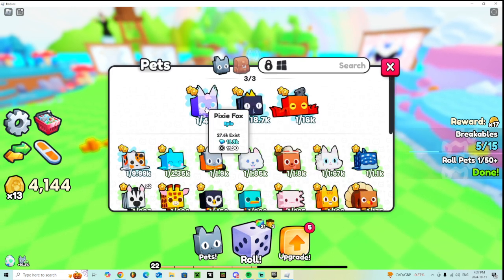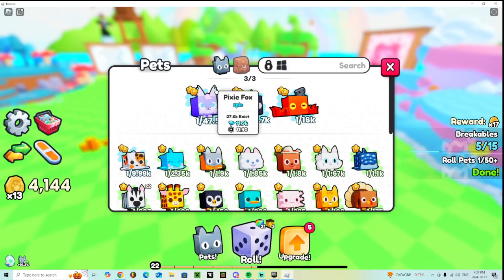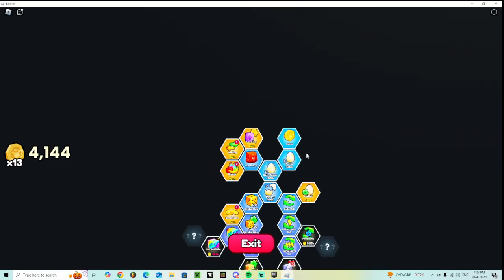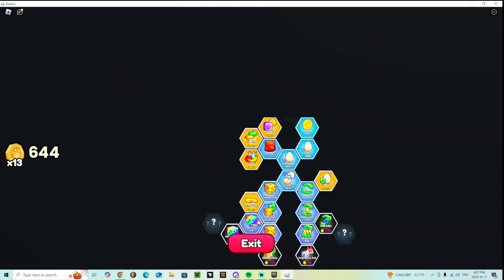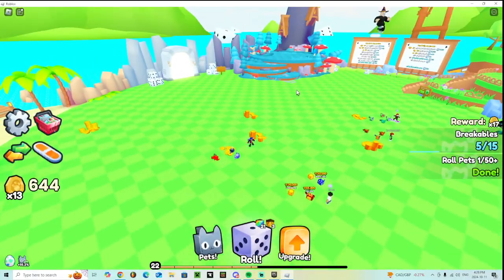You can get diamonds for these things — I do not know how that works, I haven't unlocked the diamonds yet. My pixel fox is worth 11,900 gems. I'm not doing potions — I'm going to do trading next, I'm going to get the trading plaza. Oh, there's the plaza right there.